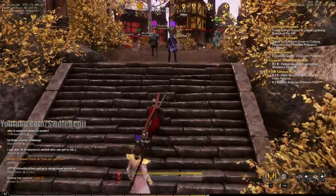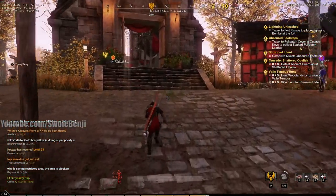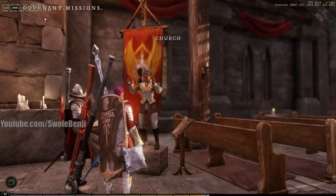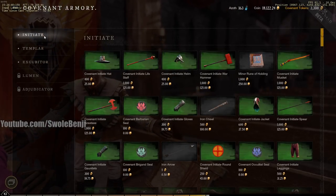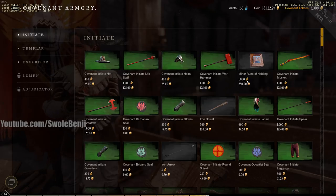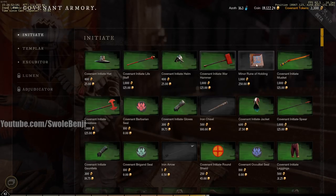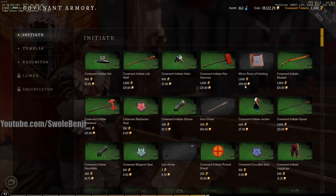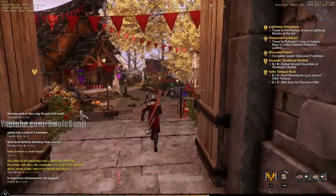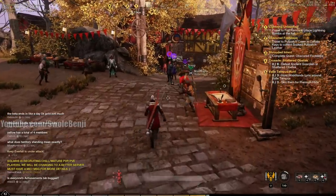To get the minor rune of holding, join a faction and do faction missions — which you should be doing anyway. Go to your faction vendor, click buy rewards, and at the very first initiate rank you'll see the minor rune of holding. It costs 1,000 faction points and 250 coin. Buy one and it will let you craft your bag. Sometimes people also sell these on the market for cheaper than 250, so you can buy one there if you'd prefer.